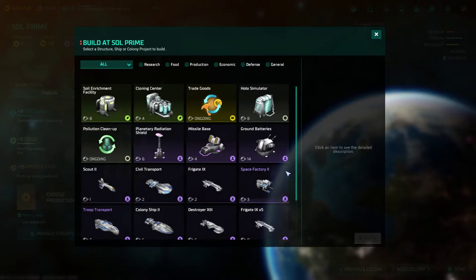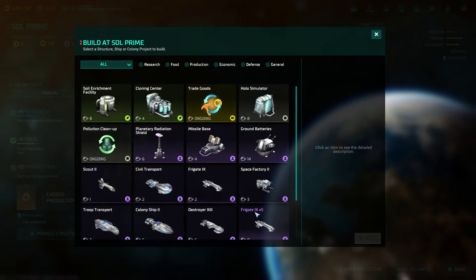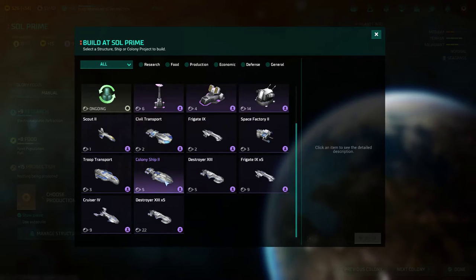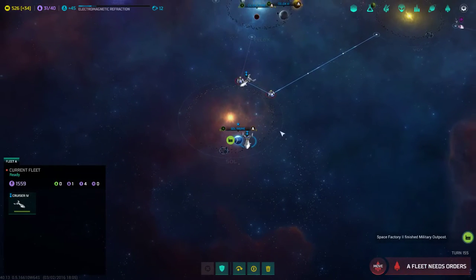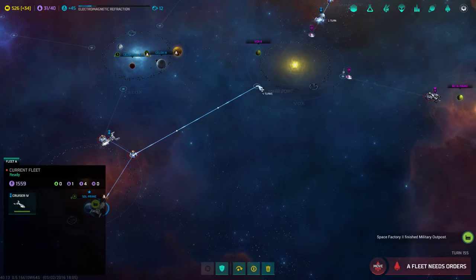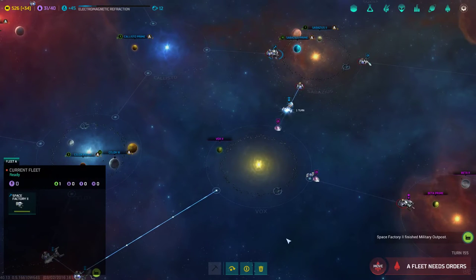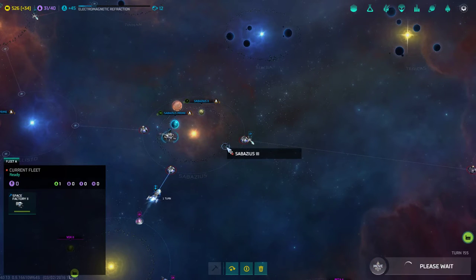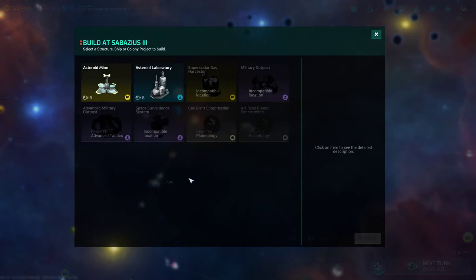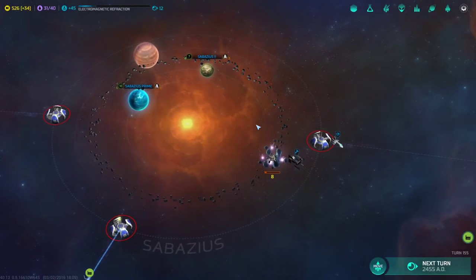We would definitely be going to war with one of the most advanced races if we went against the Cylons — I don't know how many ships they have. At Sol Prime, let's start building a troop transport — need to prepare. A cruiser has just finished construction; we'll order it to fly to the Vox system. Can you build anything there? Yes, you can. I'm going to build an asteroid lab because we need to get ahead of the Cylons in research.